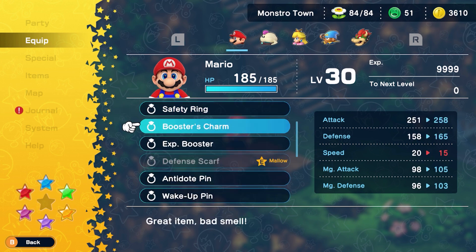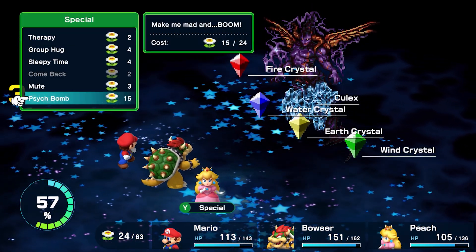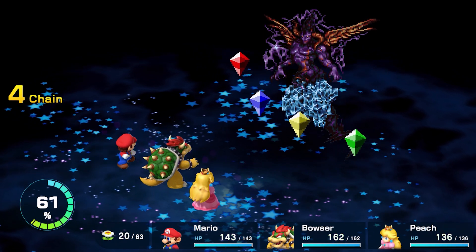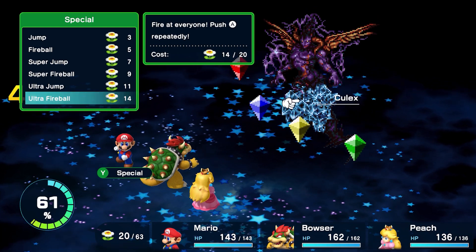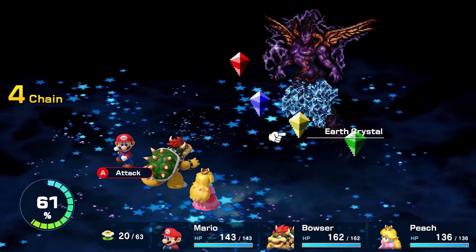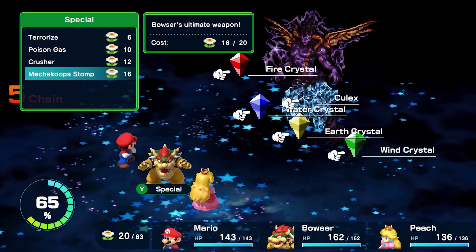With all of that done, we can finally fight Kulex. Kulex is no joke and is in fact 5 monsters: Kulex himself and his 4 crystals. These crystals are elementally coded and make AoE magic damage functionally worthless. Kulex will attack 5 times per turn, which is why he is so dangerous. The trick is to survive Kulex and then very slowly destroy his crystals — with each crystal destroyed, Kulex's damage output will drastically decrease.